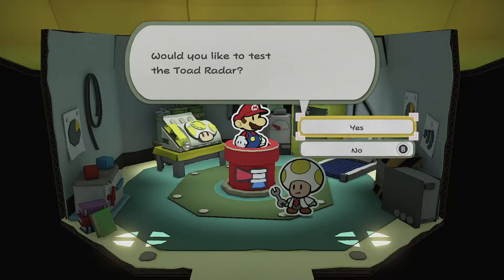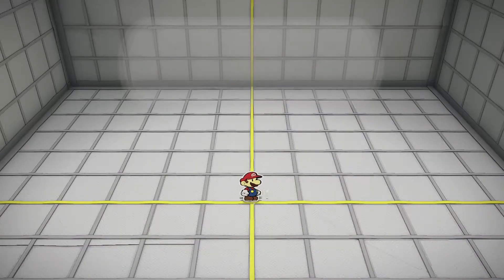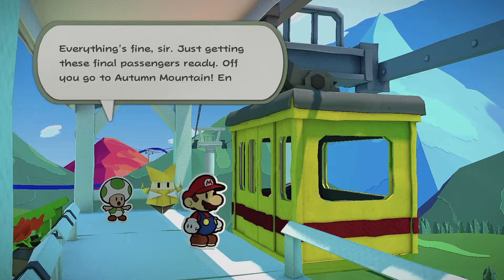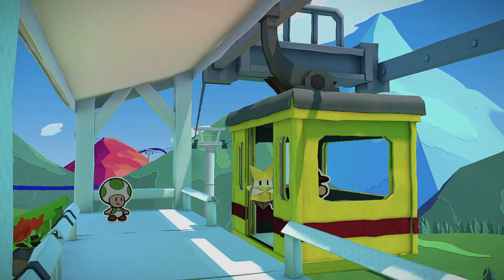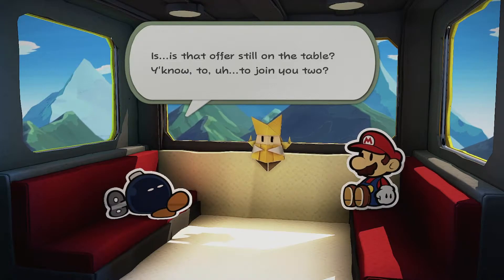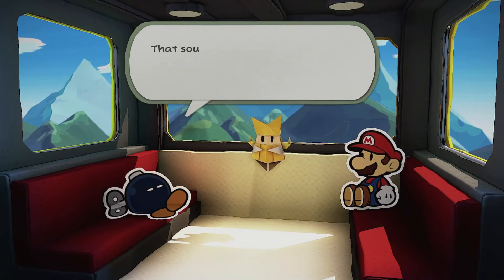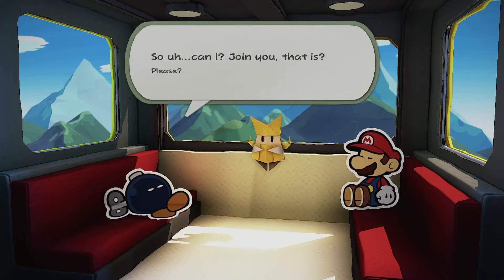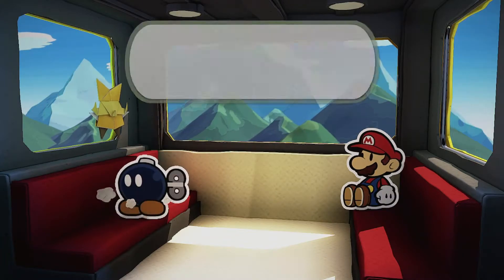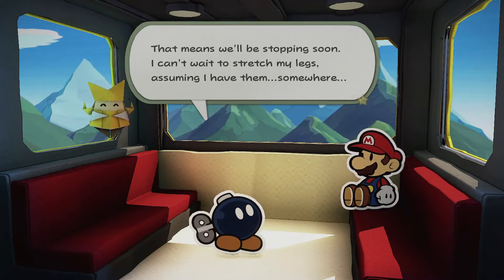Okay, so it looks like we're gonna unlock something that shows us if we're close to Toads or not. Is this where we meet our first partner? Looks like this is where you meet the bomb. I originally didn't commentate over this, but I'm gonna add some context right now about the Bob-omb. It's a Bob-omb that lost all of its memory, and he's been traveling around the world trying to regain his memory or relive some experiences to see if he could get it back. We ask him if he wants to come with us, but he acts like he doesn't really want to. But then he changes his mind and says, "Can I actually come with you?" And we say yes, which was honestly probably a mistake.